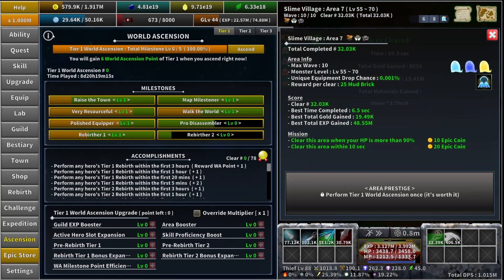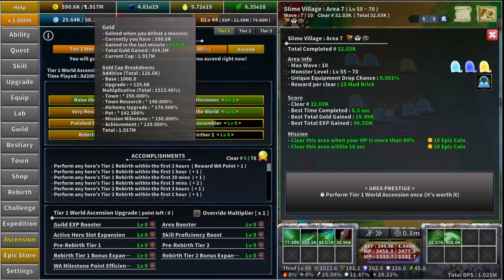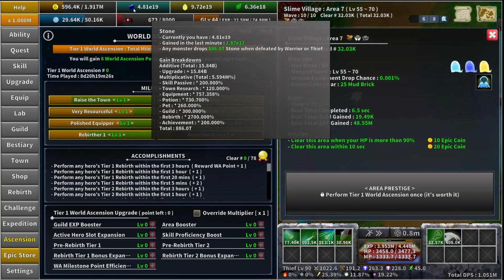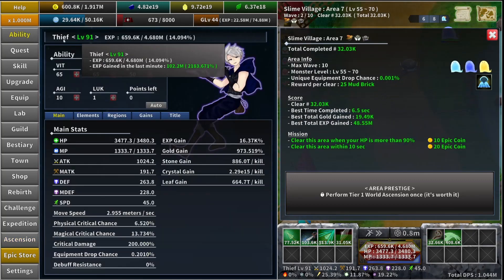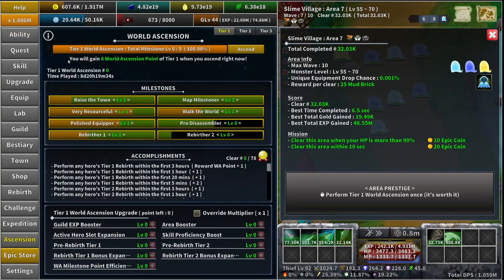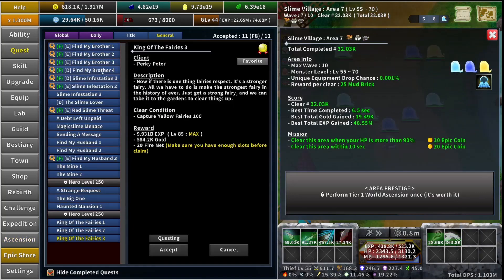The next thing that resets is your gold, slime coins, resources, hero levels, and experience. Your gold, your slime coins, and your resources will reset to zero, and also your hero levels. The next thing is the general quests except mastery effects — so all of your general quests will reset.